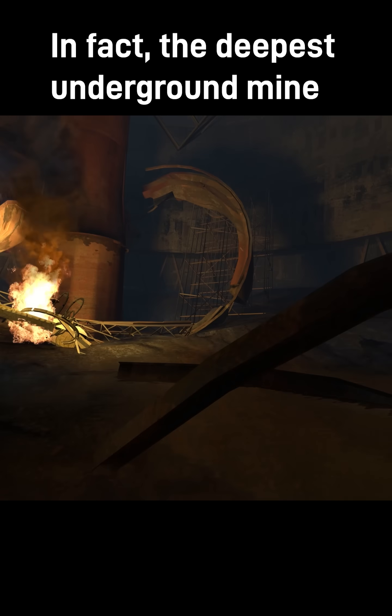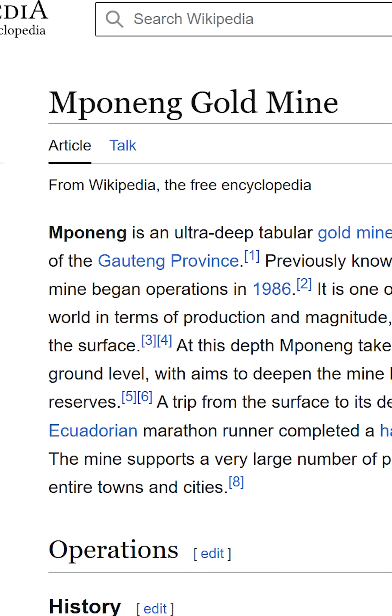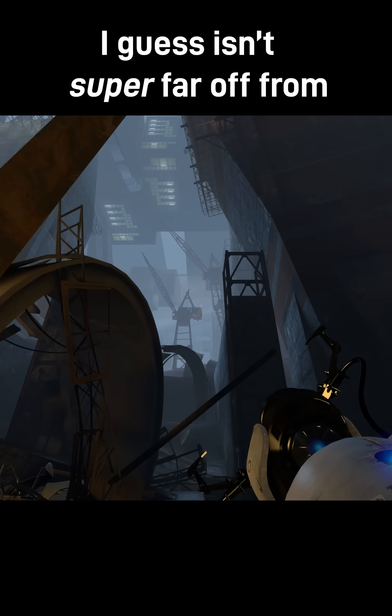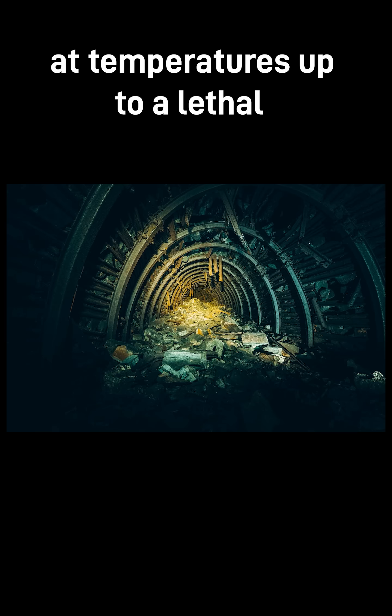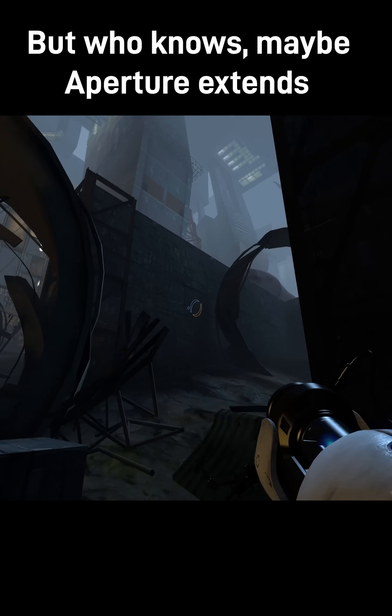In fact, the deepest underground mine in the world, the Mponeng Mine in South Africa, only goes down about 4,000 meters into the ground, which isn't super far off from the depth of Aperture. But honestly, at those depths, you're looking at temperatures up to a lethal 150 degrees Fahrenheit without some kind of cooling system in place.